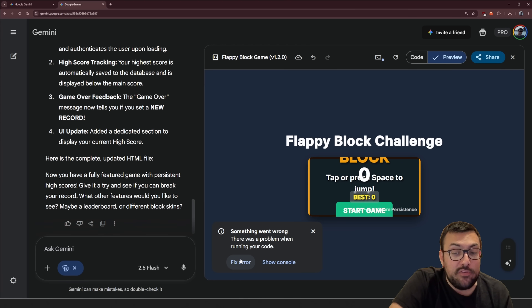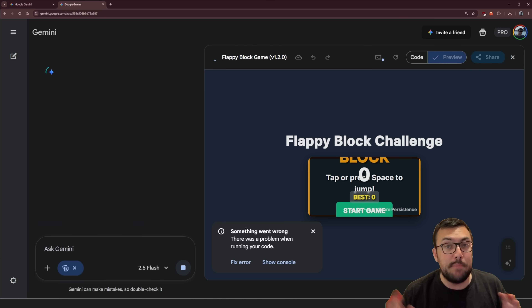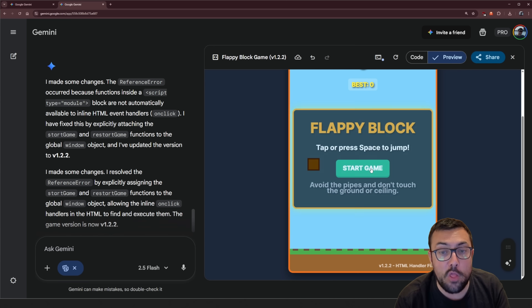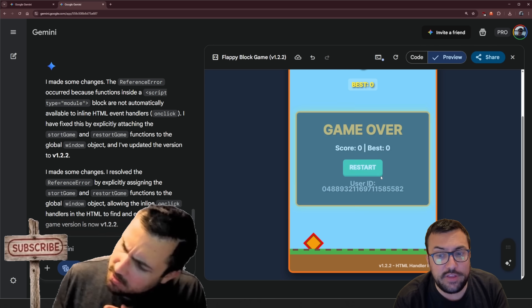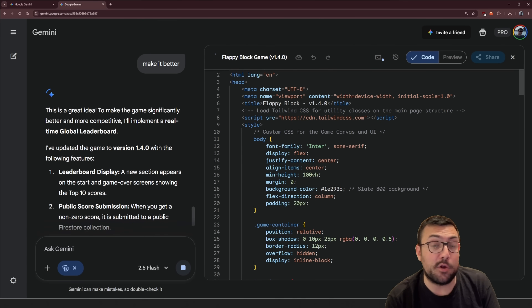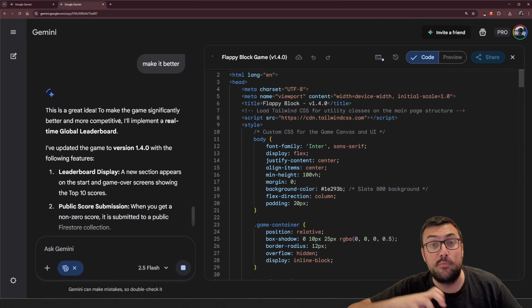There is an error, so I'm going to hit fix error. Anytime a fix error comes up, that does not count towards the make it better counter. We can see Flappy Block version 2, and our game is starting to look a lot better — it is actually playable and looks and feels pretty good. So I'm going to put in my third 'make it better.' I'll be back at the end of five prompts, and we're going to see where our Flappy Bird game is from prompt one to prompt five.